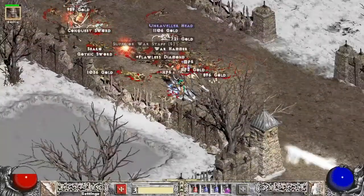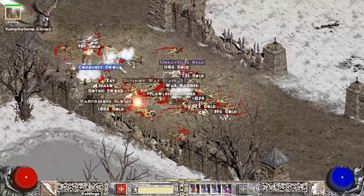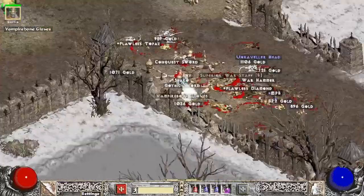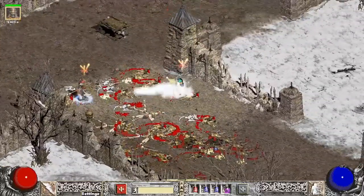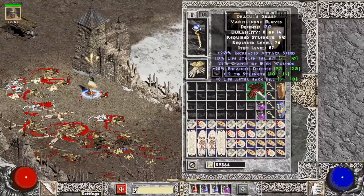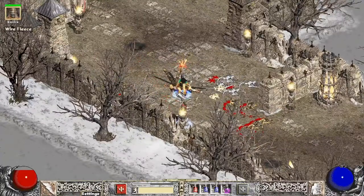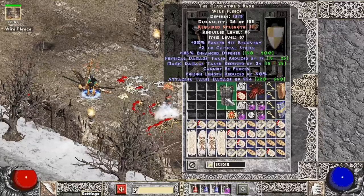If you guys like what you see, give a like, share, subscribe, hit the notification bell — and let's get into it. Okay, we're on the first run and not that far in and we get a pair of Vampire Bone Gloves — that's Dracul's. Really nice set of gloves. ID them here real quick — perfect life leech, other stats are mid-range but that's a pretty good start. Still on run one and hit a corpse, get a unique Wire Fleece off it. That's why I hit everything — never know what you'll leave behind.